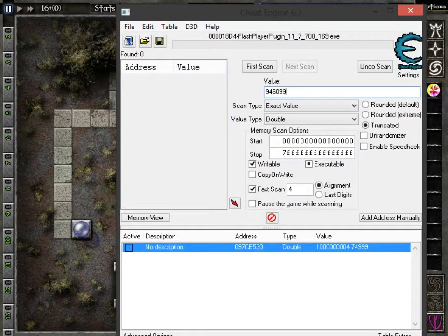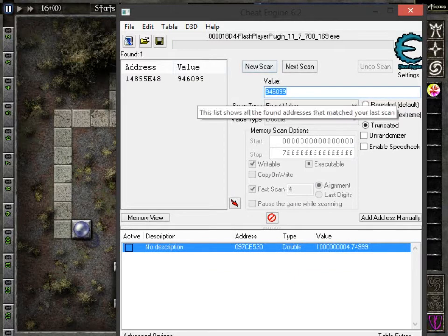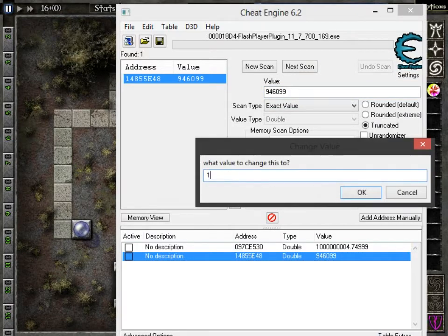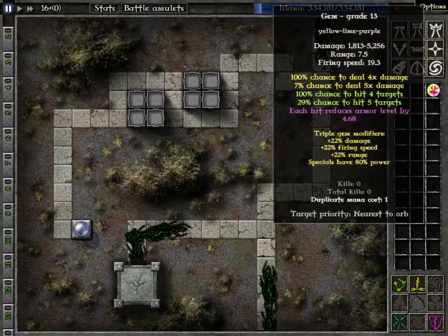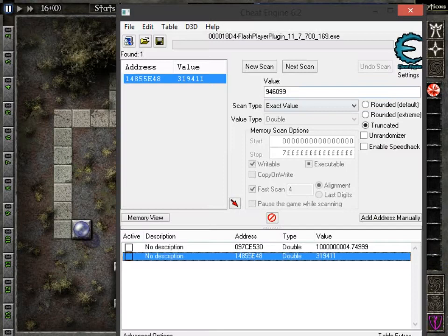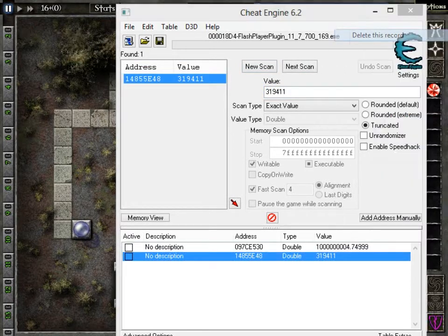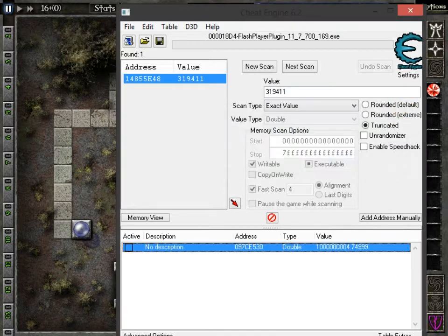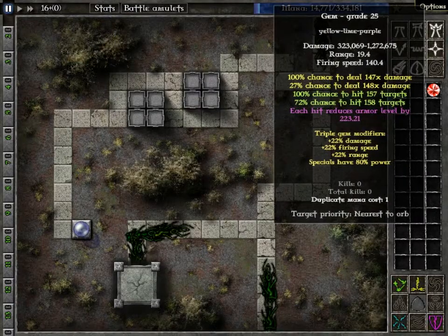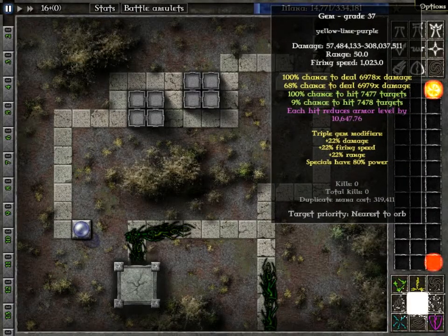First scan. Most likely it's going to be it — nine times out of ten it finds it on the first try. Double click it. Change it to one. Hit okay. Now your duplicate mana cost is one, and you hold down the upgrade button — hotkey U. Now you type in that number, which is 319,411. New scan, first scan. And if you've done this right, that should be the last time you ever have to type in that number. Because now when you click this and change it to one, hit okay, go back, and duplicate it — as long as you don't upgrade while unpaused, it will go back to that number.